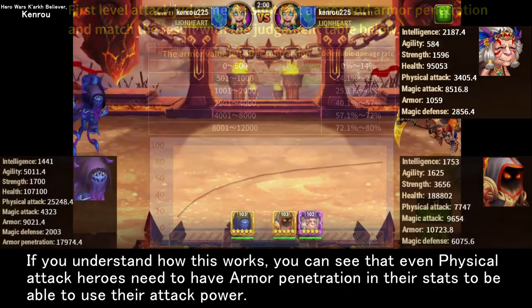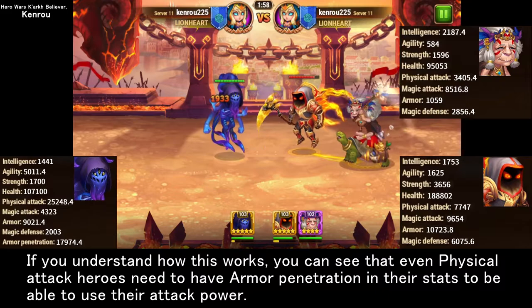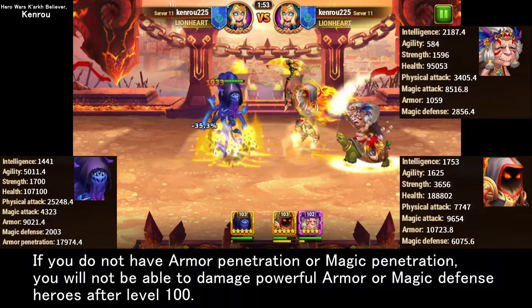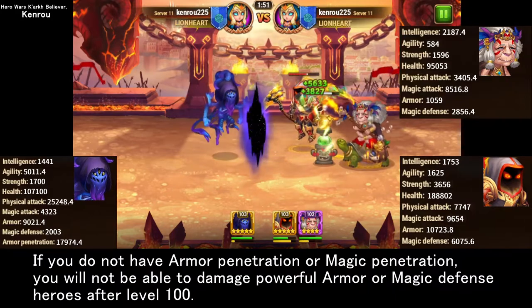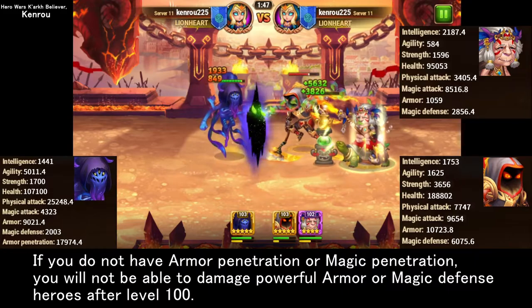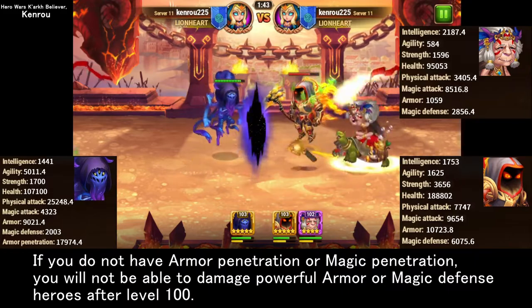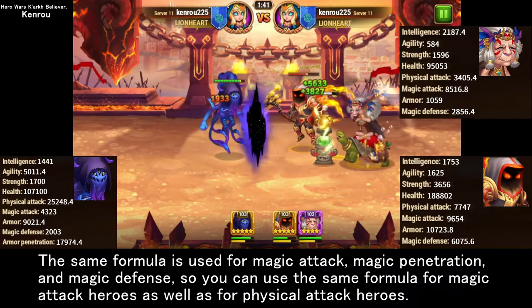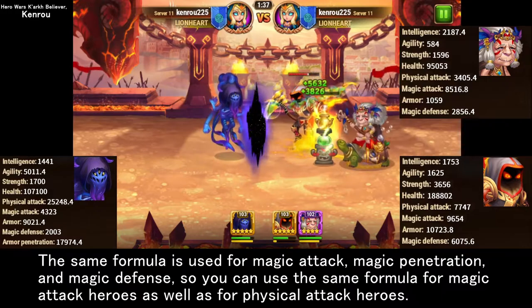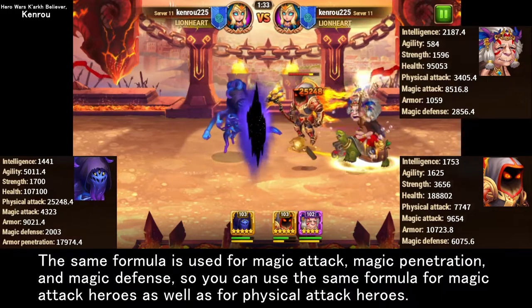If you understand how this works, you can see that even physical attack heroes need armor penetration in their stats to use their attack power effectively. If you do not have armor penetration or magic penetration, you will not be able to damage powerful armor or magic defense heroes after level 100. The same formula applies to magic attack, magic penetration, and magic defense.